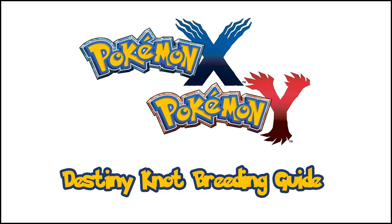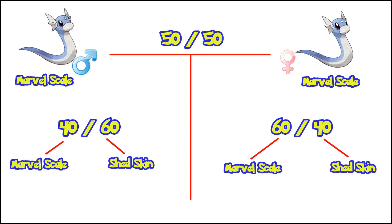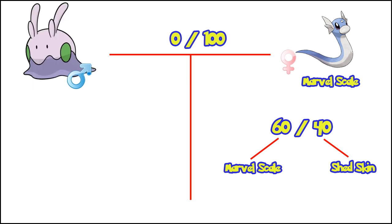If you are breeding for a Dream World ability, always use a different species male when available. I have no way to 100% confirm this, but from my experience — having hatched over 1,250 eggs in X alone — here's what I've observed: when you throw in a male and female even if they both have the same ability, you have very bad odds to keep the ability you want. The game seems to pick male or female 50-50 as the target for passing down the ability. If it picks the male, you have a 40% chance to keep the ability and a 60% chance to lose it. If it picks the female, you have a 60% chance to keep it and a 40% chance to lose it. So if we eliminate the need for a male parent with the same ability and use a different male from the same egg group, we have a 100% chance for it to choose the female — giving us a 60% chance to keep our Dream World abilities.